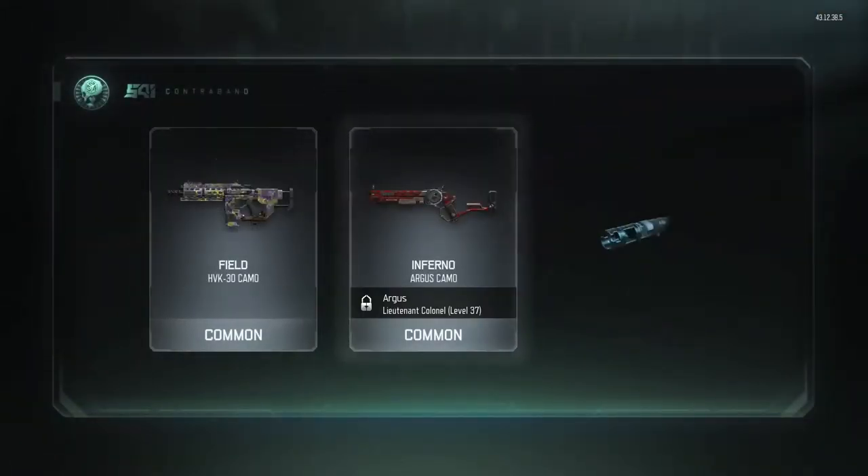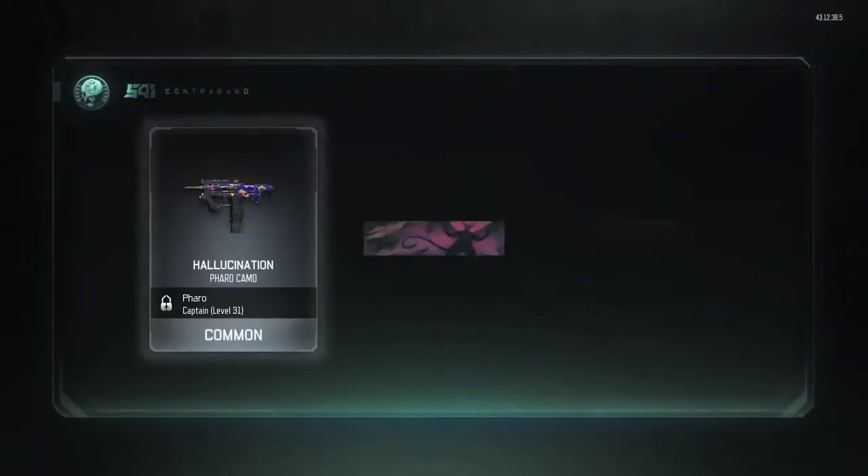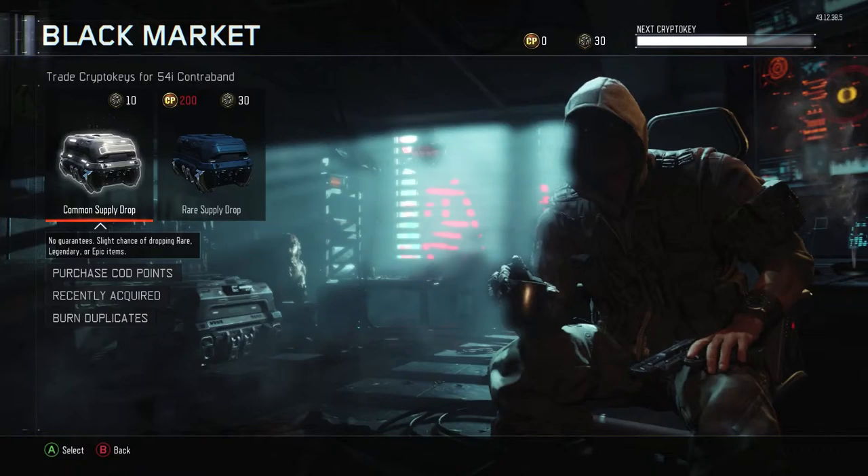We got Field, Inferno, and Verda. The only one that looks remotely good is Inferno, and even that's not that great. We got nothing, nothing, and ugh — oh my god, this is awful.